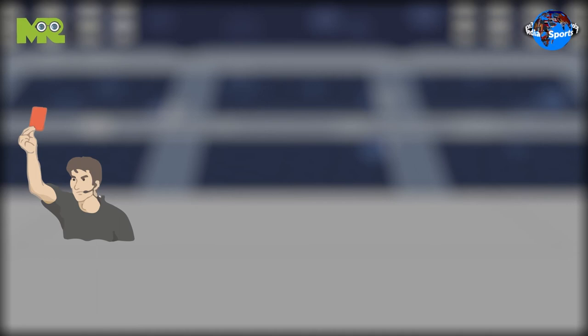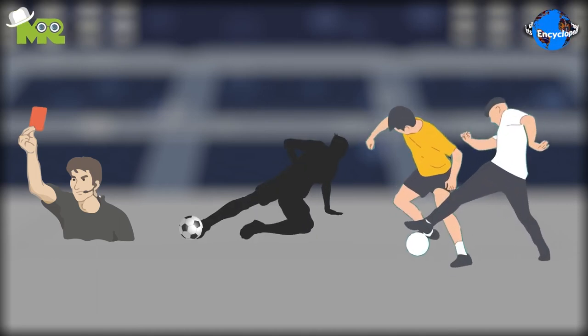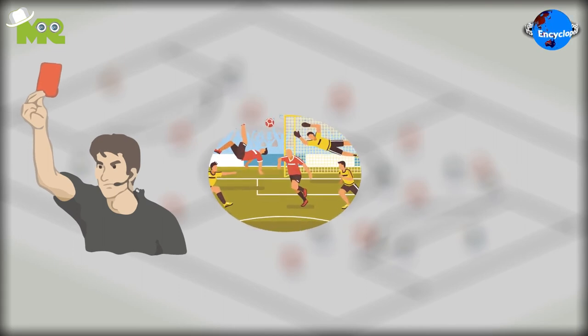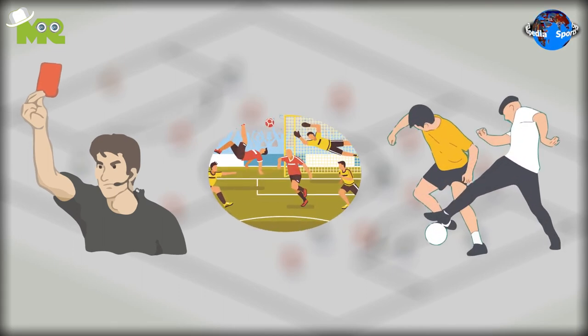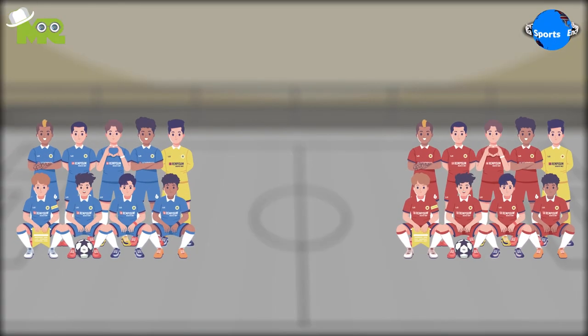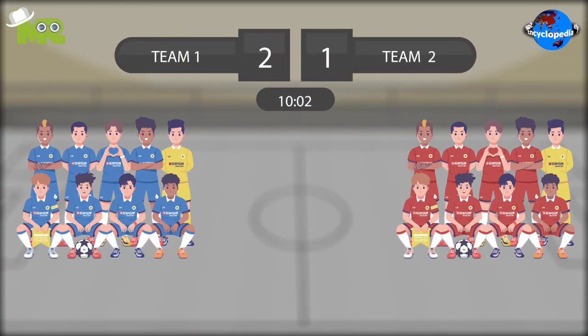Penalties are given if any player commits a foul or portrays unsportsmanlike conduct. There is one referee in the field that closely monitors all the activities on the field. The team that has the most goals at the end of the match is declared as the winner.